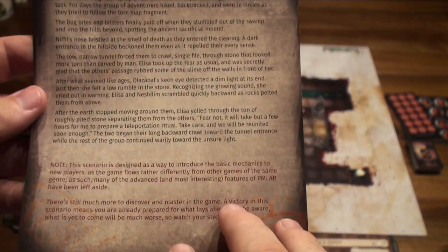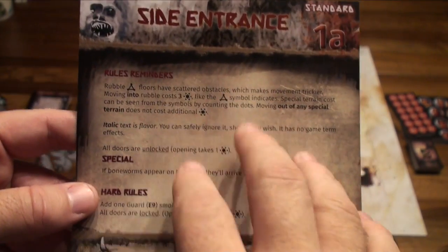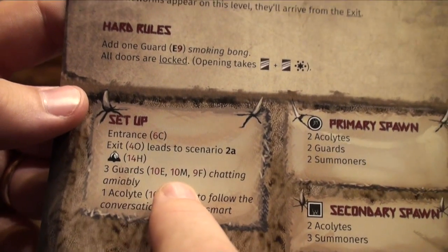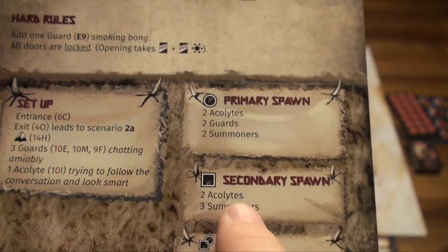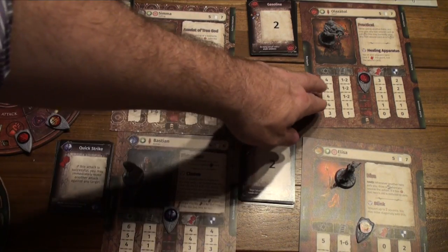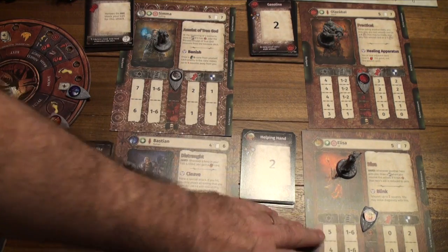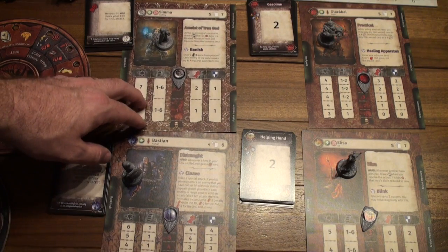This comes with a little text about what's going on, the unique rules, and the setup. We're going to have three guards on the map, one acolyte, and then the primary spawn: two acolytes, two guards, and two summoners. Secondary spawn: two acolytes, three summoners, two acolytes, two boneworms, and the reserve. The four characters we'll be playing with are Seema the Halfling, Olzabal the Dwarf, Elisa the Elf, and Bastion the Human — a good mix.